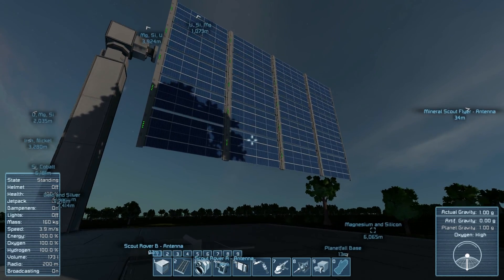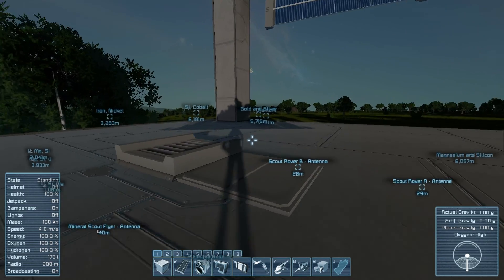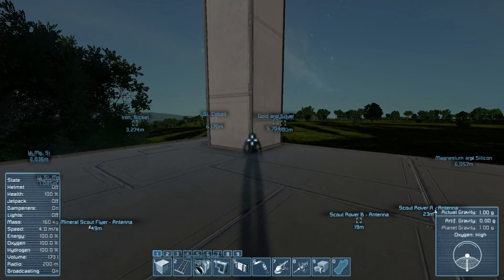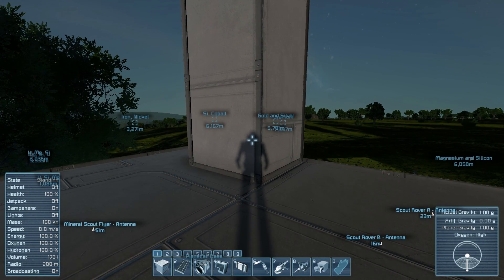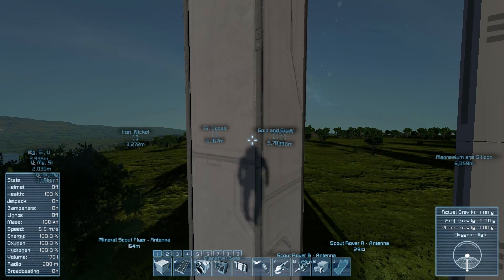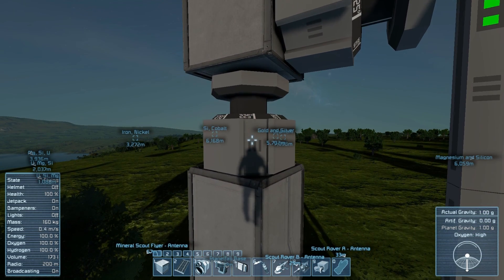Now chances are the solar panel still isn't pointing directly at the sun, unless you happen to build right on the equator. You'll need to turn the lower vertical rotor a bit, but this one will be stationary once it's aligned. To figure out where it needs to be, move around the pillar on which your solar array is mounted until you're pointed right at your shadow on the pillar. Then fly up to the vertical rotor and take note of the number.